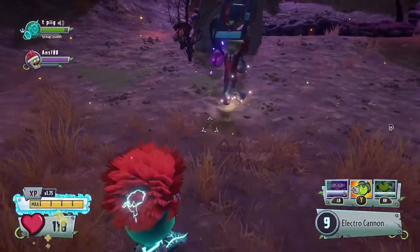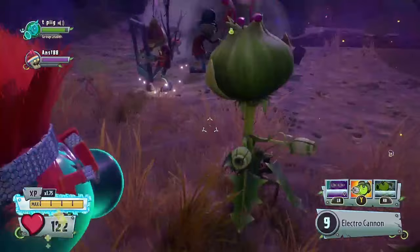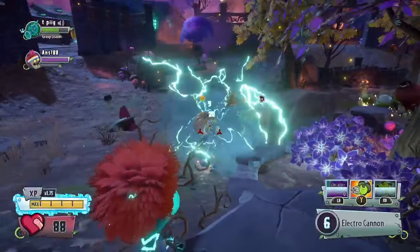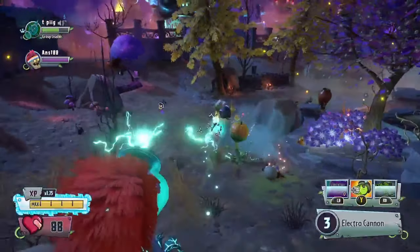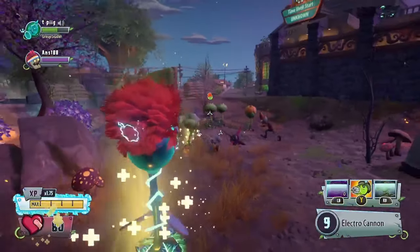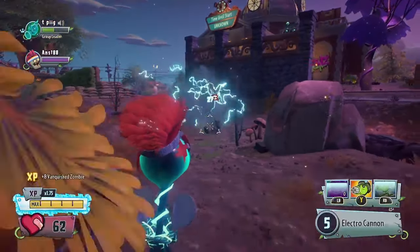The Bean Bombs also have another feature of attracting all of the Browncoat Zombies directly to them. This isn't really useful, but if you play a game mode like Ops, it could be useful. It's not that interesting, but it's worth mentioning because it can be useful against the Browncoat Zombies.